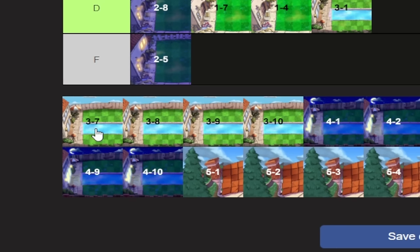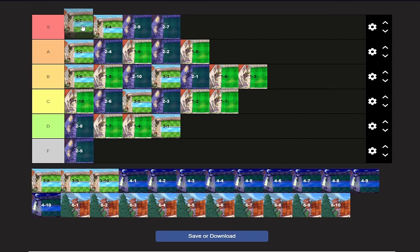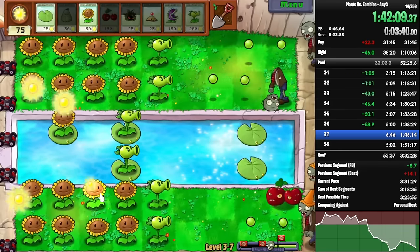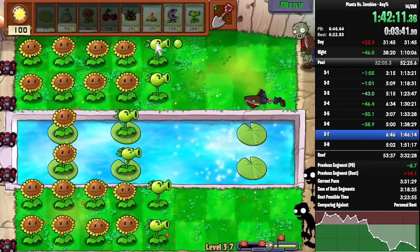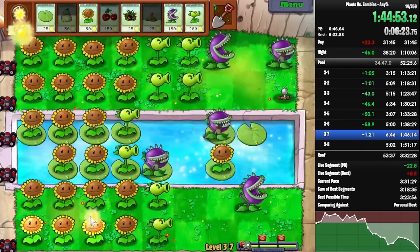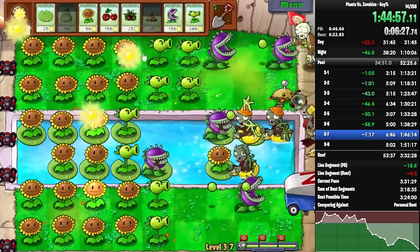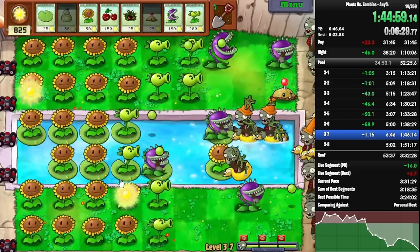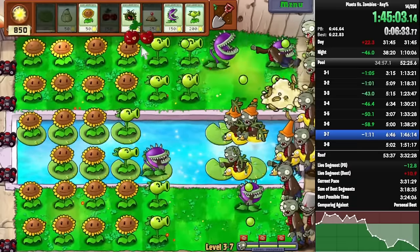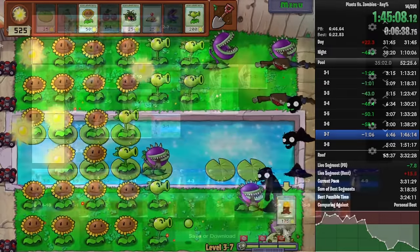3-7 — three flags again! This is definitely S-tier, because three flags. There are also Bucket Heads to counteract the normal zombie overload you'll get whenever a Zomboni doesn't spawn a large enough ice track. That way the game will be less incentivized to spawn a bobsled and will just spawn a Bucket Head instead, that you can easily Chomp or Squash and get out of the way. 3-7 is so much fun — I love 3-7.